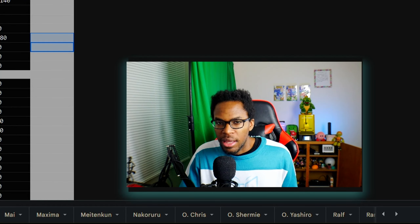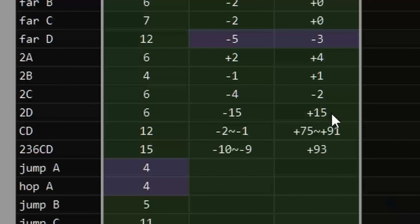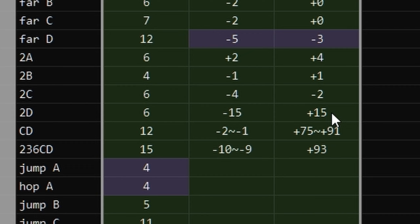Certain moves that you want to keep an eye on are moves that put you in a lot of advantage and moves that put you in a lot of disadvantage. So for example here, the thing that sticks out to me is Iori's 2D, which is a hard knockdown move. As you can see, on hit it's plus 15, which is good. But it's also minus 15 if it's blocked. So you can't be throwing it out because you will get punished for it. That's an obvious example — you don't need to go into frame data to see that this is an unsafe move.